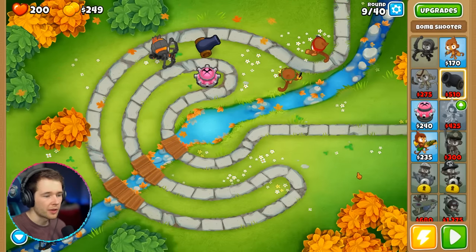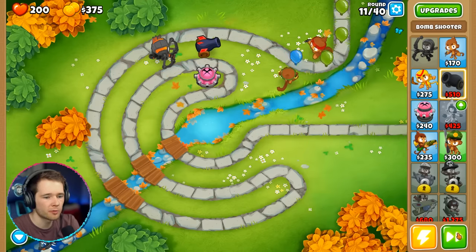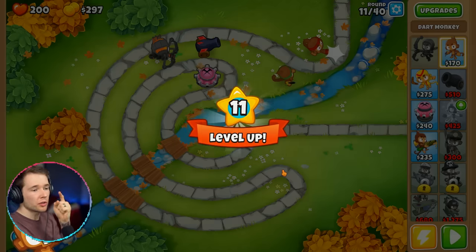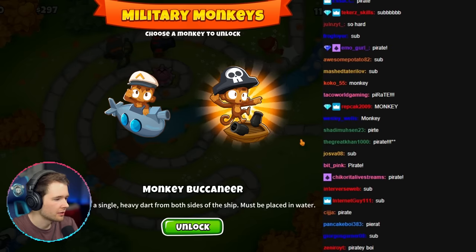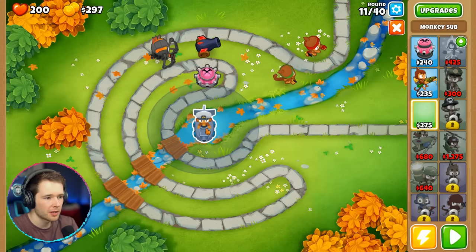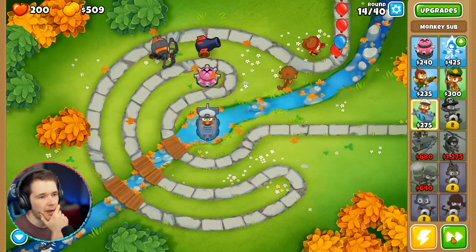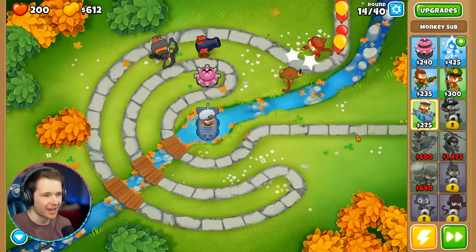I'm already a quarter of the way through. I'm going to keep pressing play until we struggle. Faster reload on the middle one. I want to try the crossbow guys — long range, enhanced eyesight. Crossbow is 530 XP, so I'll save up. Level 11 — we can unlock new monkeys! This is where we get the water guys: monkey sub or monkey buccaneer. Lots of people are saying sub, everyone's saying sub. Let's unlock the sub for 275 — he must be placed in water.